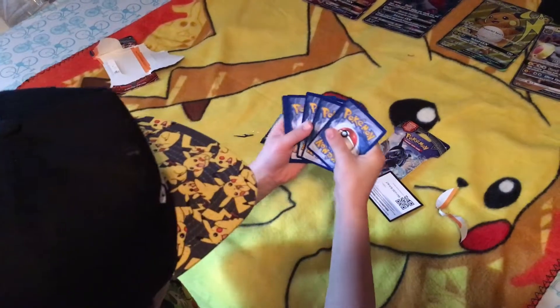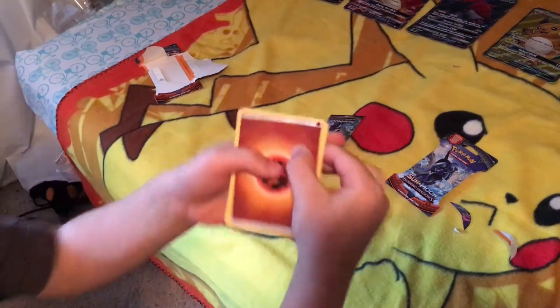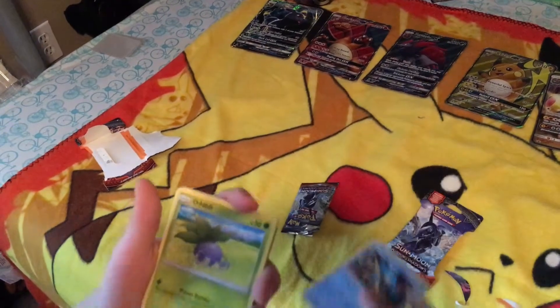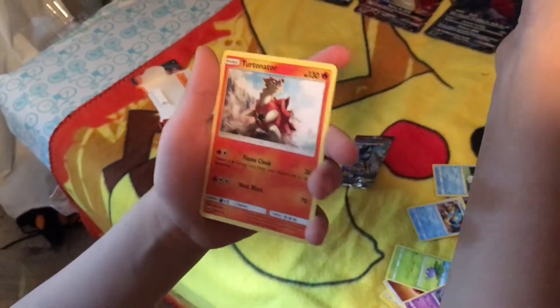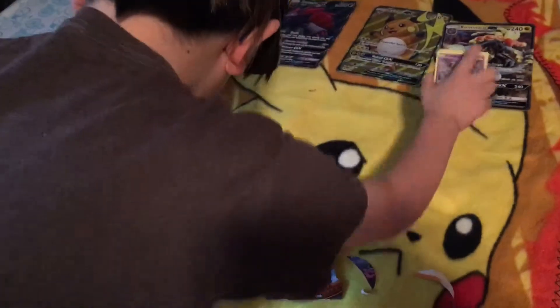One, two, three, four. Fighting energy, electric, electric. Buffalant, Simipole, Oddish, Deskull. Meowth, Buneary, Merill. Reverse rare: Scolipede and Incineroar. Normal rare. Ok, so it's down to this last pack — let's see if we can pull anything, hopefully we can.